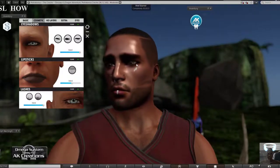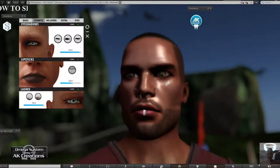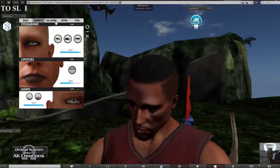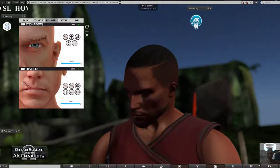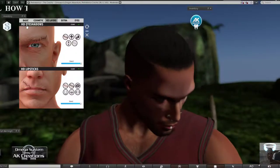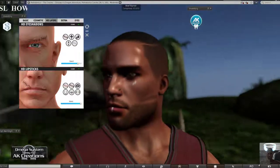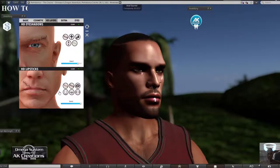I'm wearing thick lashes - you need to zoom in to see them. You can also play with the blend to lower the lashes effect. Then you have the HD layer - I've already applied droplets to my face, which you can see. I can go back and tint the HD eyeshadows and play with the blend to make them more or less prominent.